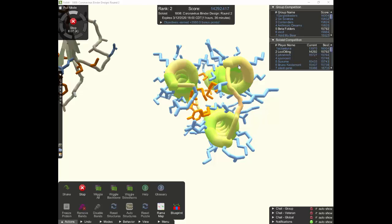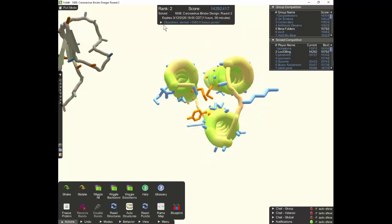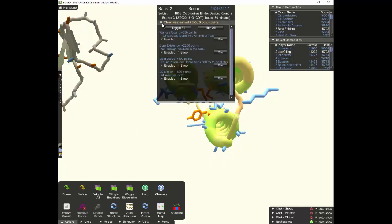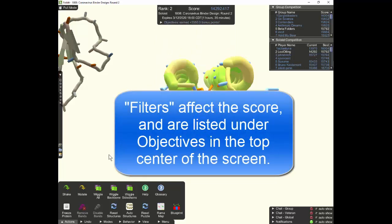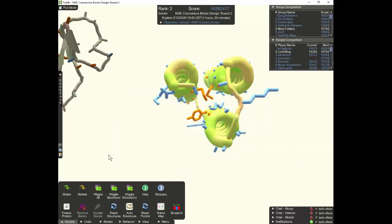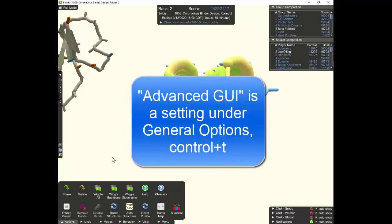I'm just finishing up a second cycle of mutation here, and I've let it run a little longer than maybe necessary — we're up to six minutes and four cycles of mutation, so let's stop it. In the previous video we demonstrated turning off the filters, which slow things down. That's important when doing shake and wiggle, and you need to engage the Advanced GUI option under General Options. Control-T will get you General Options and give you the ability to disable filters.